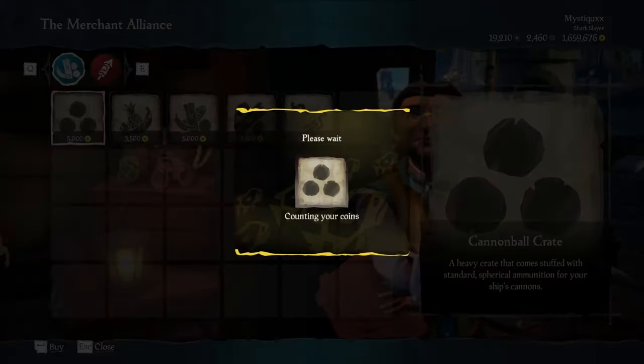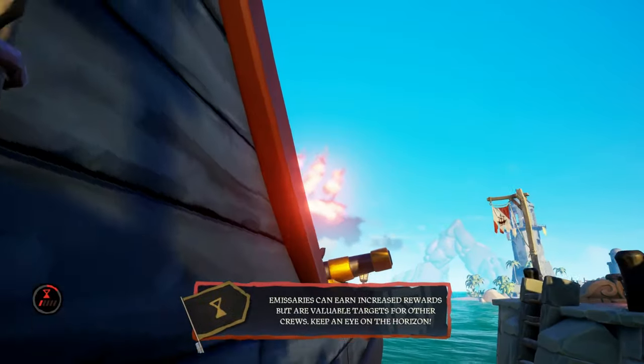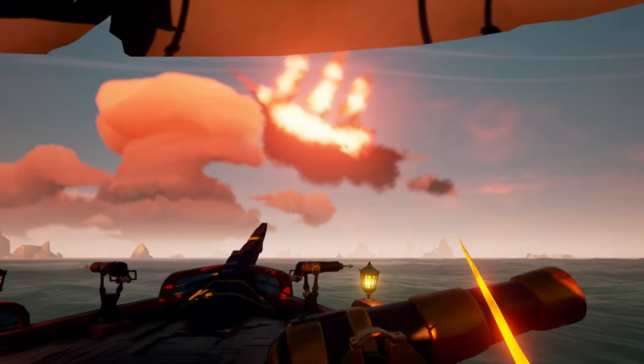After this, purchase supply crates from the merchants. Not only do these give you emissary grade reputation, but they also provide you with a starting amount of supplies if you run into other players.